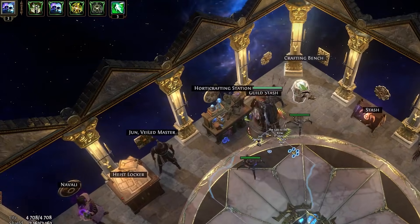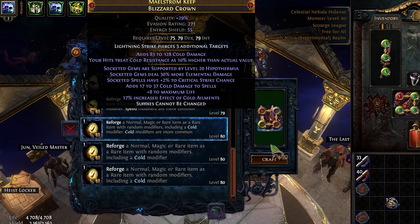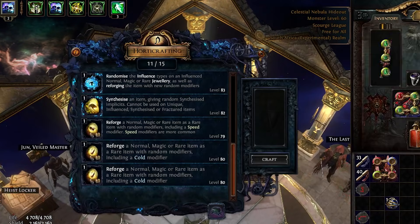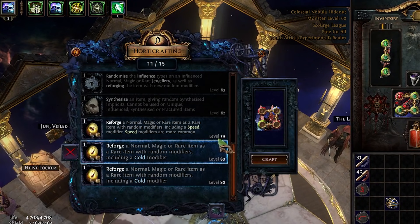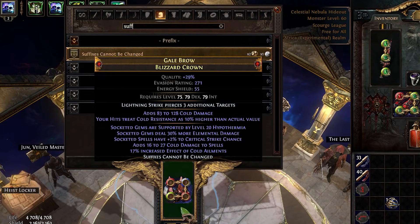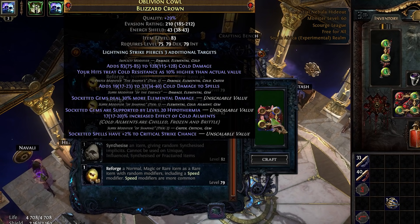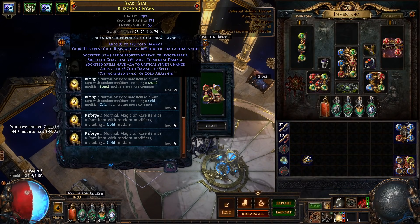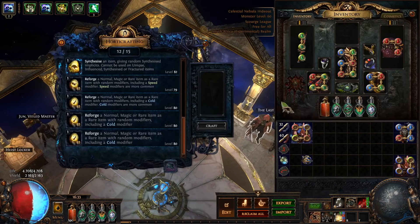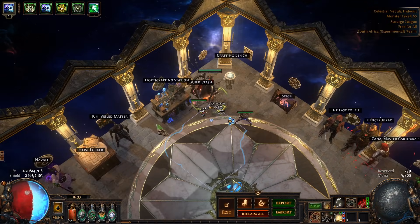We hit Tier 2 — let's try again since I've got quite a lot of reforge colds, hopefully we don't fill up our prefixes. We hit Tier 3 again. The reason I'm going for Tier 1 cold is so we can Maven's Orb it up to Tier 0. We keep hitting Tier 3 — reforge cold and there we hit Tier 2. Do we try again? We hit Tier 2 again — one more time; if we hit Tier 2 I'll just yolo for that Maven. We hit Tier 3.